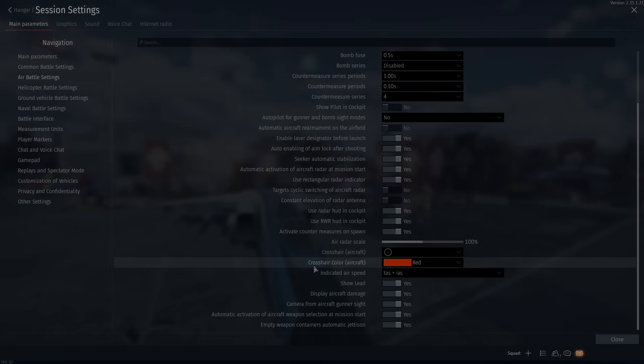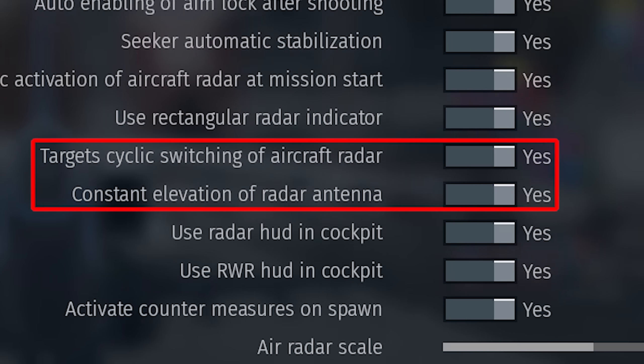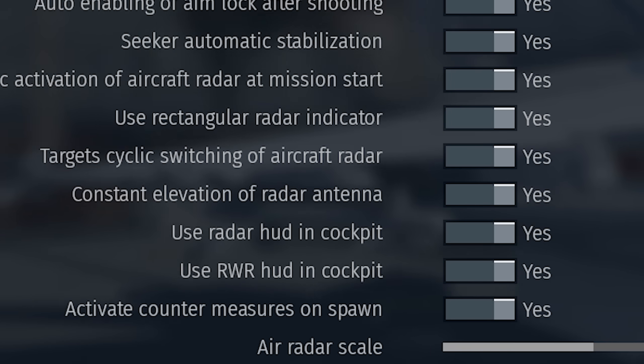In my F4S guide, I suggested turning on the cyclic switching and constant elevation radar options in the settings to make using the radar simpler and easier. I think that for most players in most situations, the simplified controls are not only easier to use, they're frankly better.